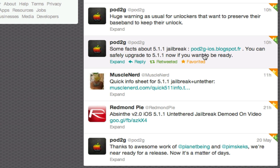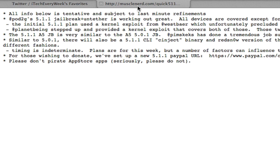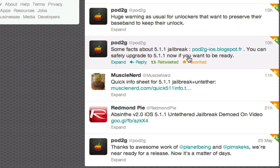Same thing with this link here — this link just goes to PatuG's site, and it's pretty much got this same exact stuff over there. He said huge warning, as usual, for unlockers that want to preserve their baseband to keep their unlock. I believe updating to 5.1.1 updates their baseband.